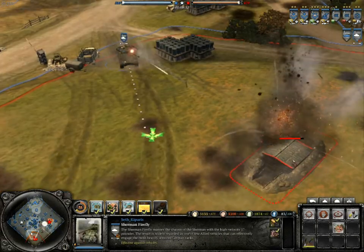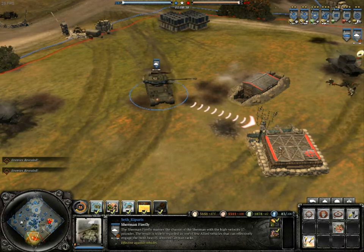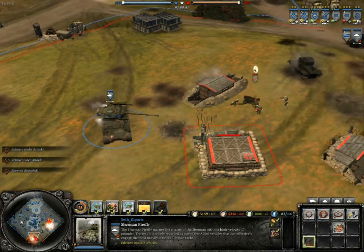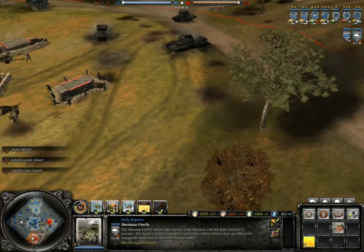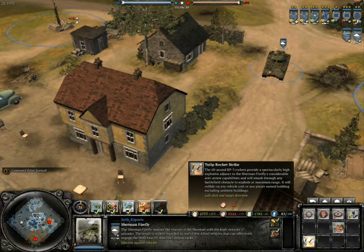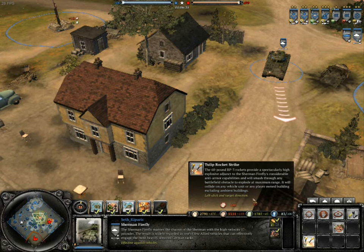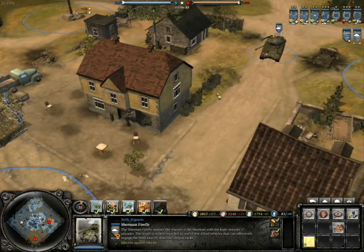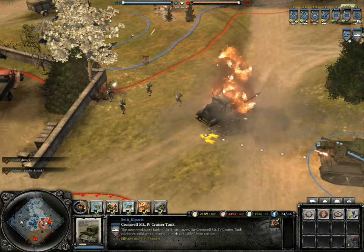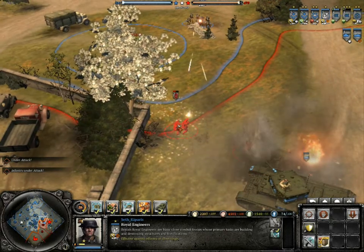The Sherman Firefly costs 440 manpower and 155 fuel and is the best mobile anti-tank weapon the British have. You can upgrade it with a tank commander and 60-pound Tulip rockets that cost 50 munitions to unlock. These rockets are good against stationary targets and tanks, inflicting good damage. Each use costs 100 munitions, so ensure a steady supply. It fires two rockets that can go through buildings. The tank itself has good armor and packs a punch, though it is less effective against infantry since the gun is designed to penetrate armor, not inflict area damage.